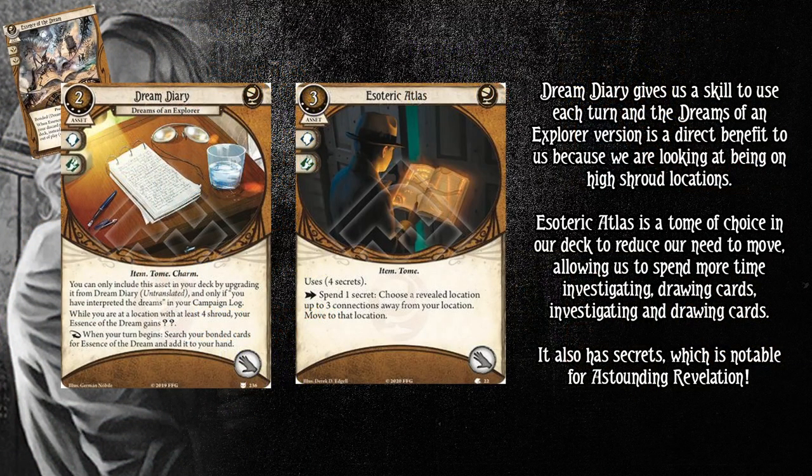Here are two of our tomes: Dream Diary — specifically the Dreams of an Explorer version — and Esoteric Atlas. Dream Diary gives us a skill to use each turn, and the Dreams of an Explorer version is a direct benefit to us because we are looking at being on high shroud locations. This deck is lacking on passive skill boosts, so Travis is making up for that with the Dream Diary, which basically gives a passive plus two to a skill test — likely used for investigating.